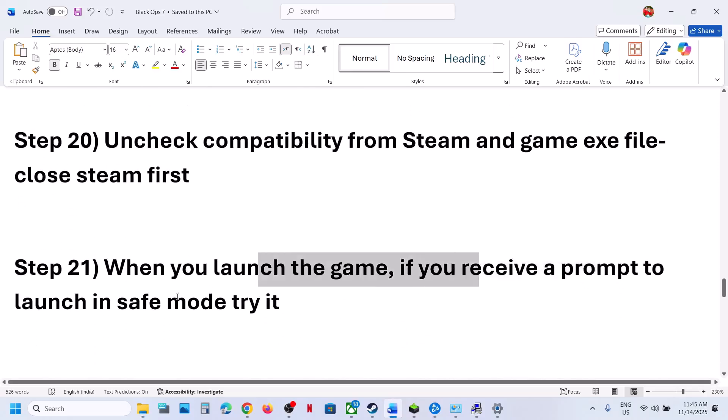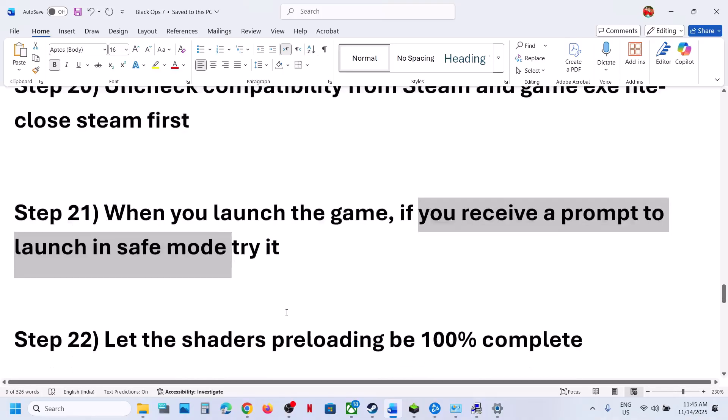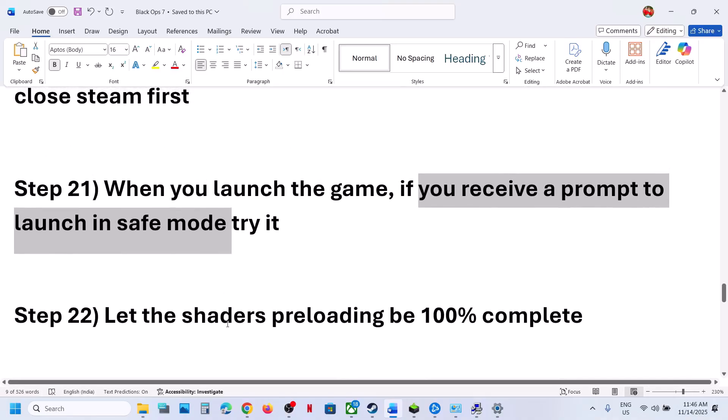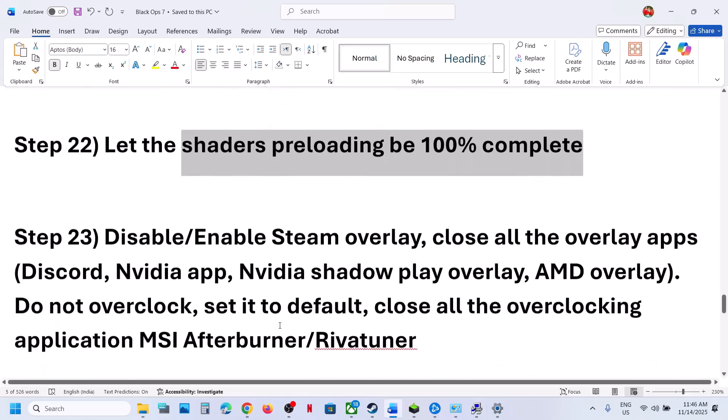When you launch the game, if you receive a prompt to launch in Safe Mode after a crash, you can try Safe Mode. Also, when the game launches, you will see shaders pre-loading in the top left — let it reach 100% complete before continuing to play the game.